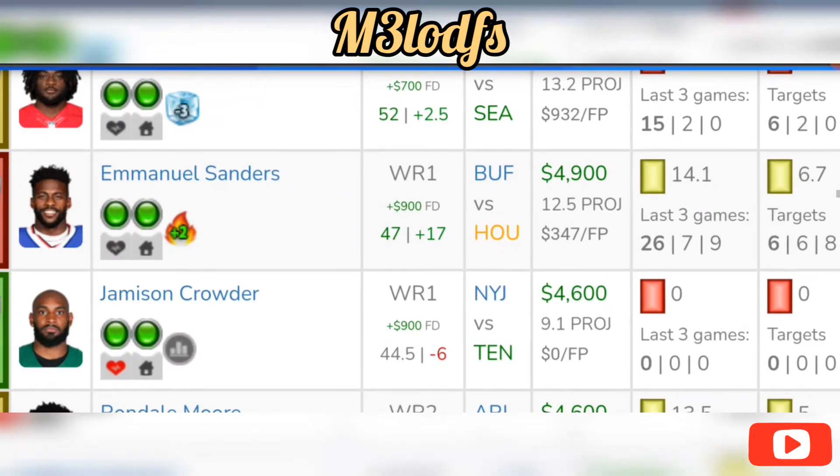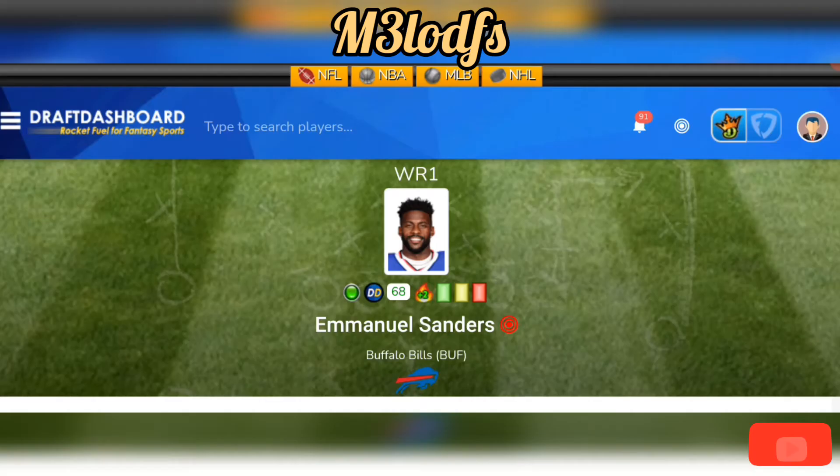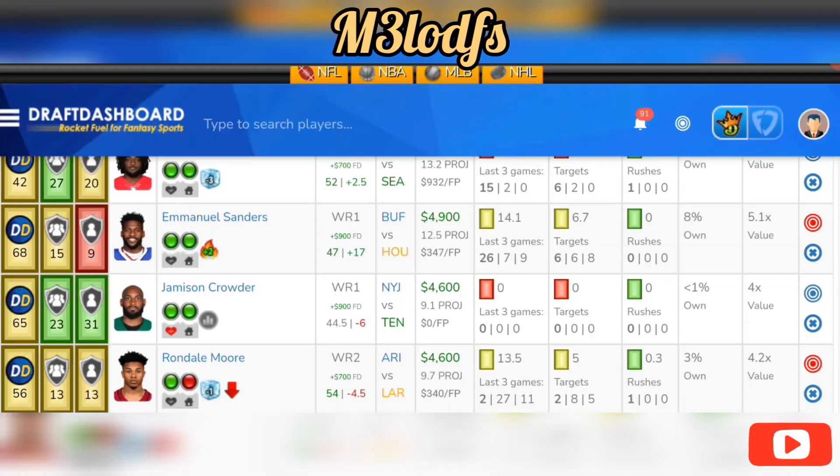Another receiver to consider: Emmanuel Sanders at $4,900 on DraftKings, $5,800 on FanDuel. He's averaging 6.7 targets a game, had a 26 fantasy point game last week with two touchdowns against Washington. Houston is allowing 158.7 receiving yards to the receiver spot, so he should get a lot of chances to exceed his price tag. I love this value spot for Emmanuel Sanders.